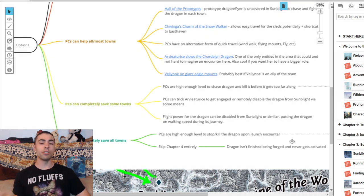Another option: PCs can trick Arveiaturace to engage the dragon, or disable the dragon remotely from Sunblight. Your players could convince Arveiaturace that this dragon is killing her children or stepping on her territory, then fight alongside her against the chartle dragon. If you take this approach you'll want to buff the chartle dragon's health somewhat because an ancient dragon puts out serious damage. Again, I'd recommend Arveiaturace gets injured to some degree and backs off, leaving your players to deliver that finishing blow — super epic.